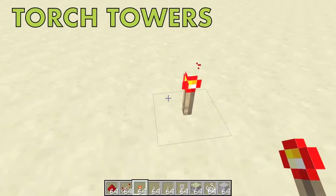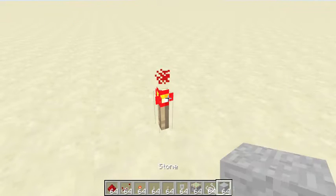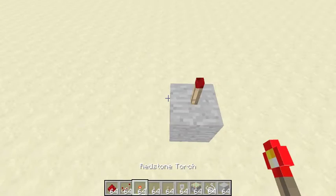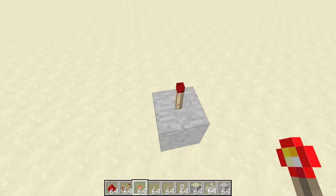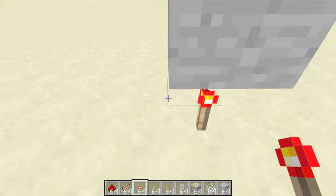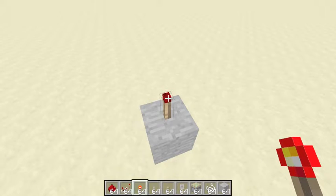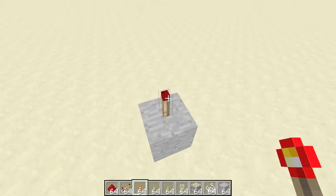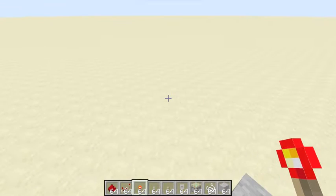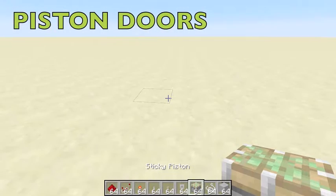Now we are going to look at something very similar called the torch tower. It's the same concept as an inverter. If I place a block here and place another torch on top, it will go off — because torches can power redstone through blocks. So this torch is on, which means the next torch has to be off. You can keep going and going.